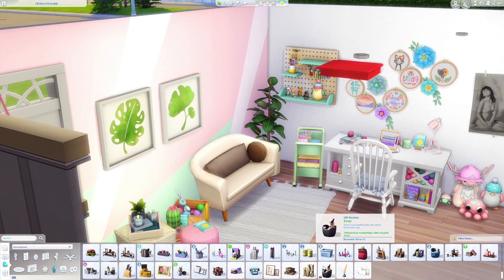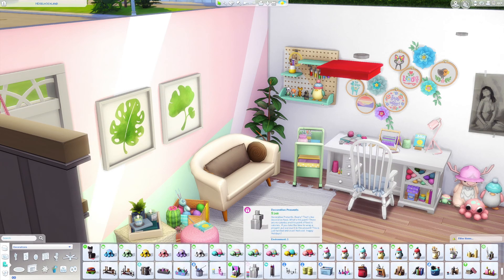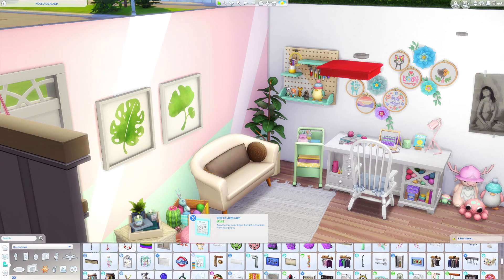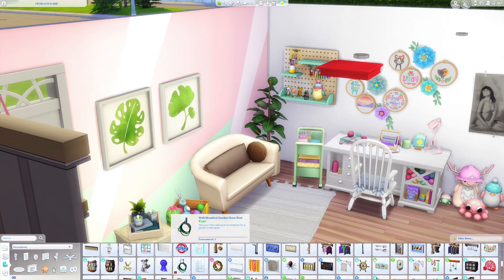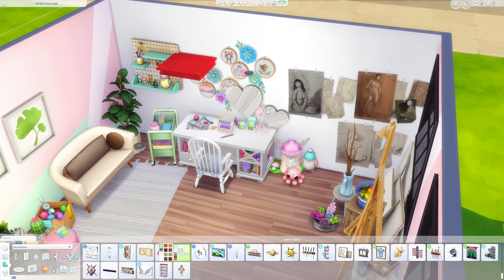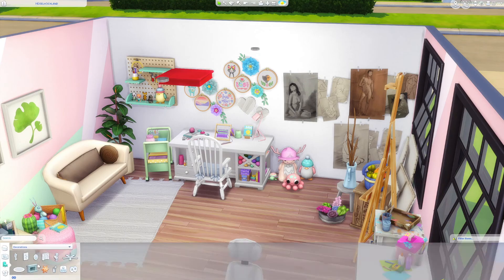Actually, one thing is missing: I have a hamster, and I don't have the My First Pet stuff pack, so a cage with a cute hamster is missing in this office. But I think that's all I have to say about this collaboration — I hope you like it and I'm really proud of the outcome.